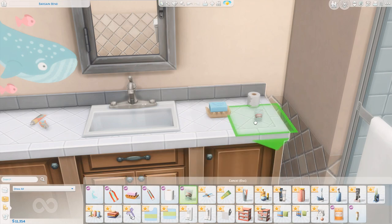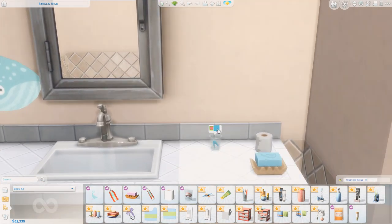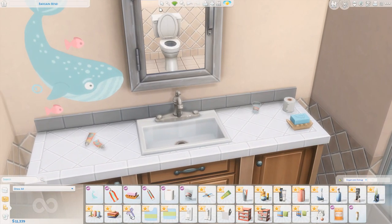Next up we have an item that we saw in the Sim Summit stream that a lot of us thought meant Generations was coming, which are these dentures. 'Last Cup and Accessories' is what it's called. You can switch it out and there's a retainer in it — that's cool. I really like that. It's a cute item just to have on the counter.